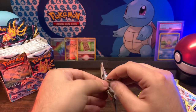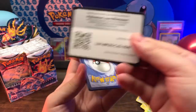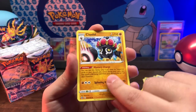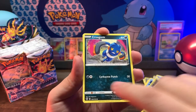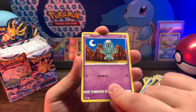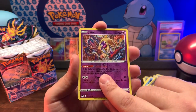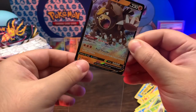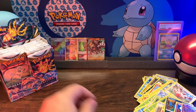Next pack - Regidrago! Let's see if he'll show up for us in this one, that would be sweet. Code card - looking good so far. Lightning Energy, Klink, Claydol, Worker - are you working though? Poser. Croagunk, Solosis, Zubat, Elgyem, Amoonguss, reverse holo Jynx, into an Ursaluna V. Dope! I like me some Ursaluna, Teddiursa, Ursaring.